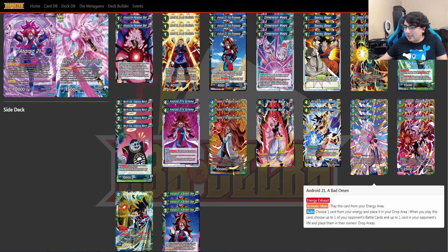We're running three copies of Android 21 A Bad Omen. Her activate main lets you pay two blue and two green to play this card from your energy area—so four instead of five cost, which is pretty cool. The auto is: choose one card from your energy and place it in your drop area; when you play this card, choose up to one of your opponent's battle cards and up to one card in your opponent's life and place them in their owner's drop areas. That's really cool when your opponent is down to one or two life. You do have to neg yourself one energy, but you have so many ways of excelling energy that it really doesn't matter. The Expert deck for Android 21 actually has more stuff revolving around getting rid of your energy, but since you have so many ways of doing it, it won't matter in the end.